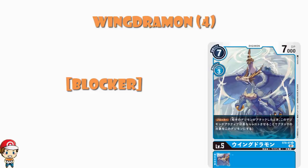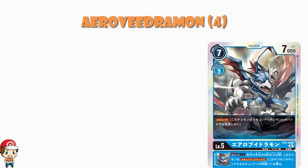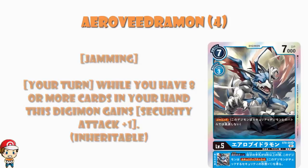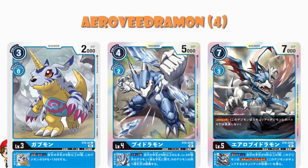We've then got a play set of AeroVeedramon. This one has jamming, which means it cannot be deleted by security Digimon — when you attack into the security, you are guaranteed to survive. And on your turn, while you have 8 or more cards in hand, you gain security attack plus 1. Bearing in mind Veemon lets you get rid of a level 3, and Gabumon and DemiVeemon will both get you an extra 1000 power — if you can get up to 8 cards in hand, you get some really awesome combos. But my cynicism towards that is as high as it has been throughout the video.